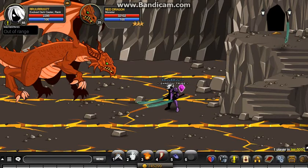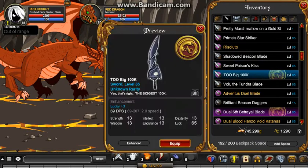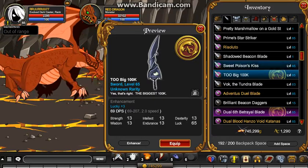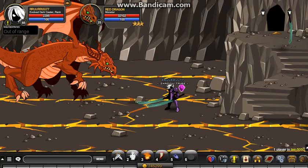Yeah, just keep killing the Red Dragon, which is only level 25 and has 32,000 health. He's not that hard. Keep killing him to get this massive sword called the Too Big 100k. It is AC tagged as well, and it's a 1% drop so it might take a while. The size looks pretty regular in the bag, but I'll show you how big it is when I actually put it on.